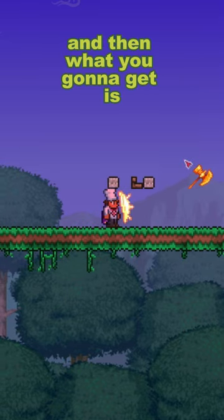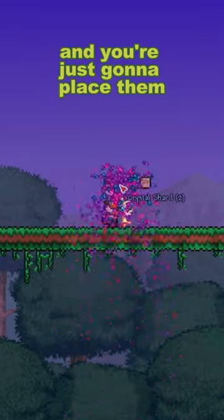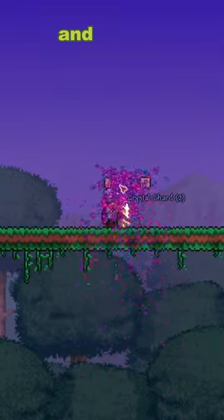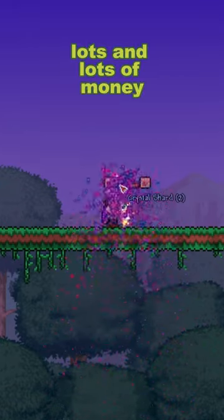Then get some crystal shards and place them in the little bit of space between the block and the platform. What it will do is duplicate the item, and then you'll be able to sell it for lots and lots of money.